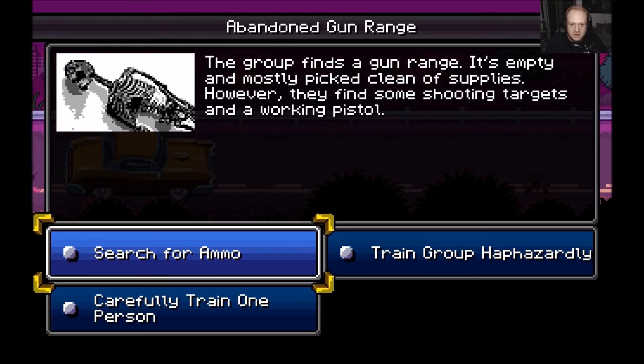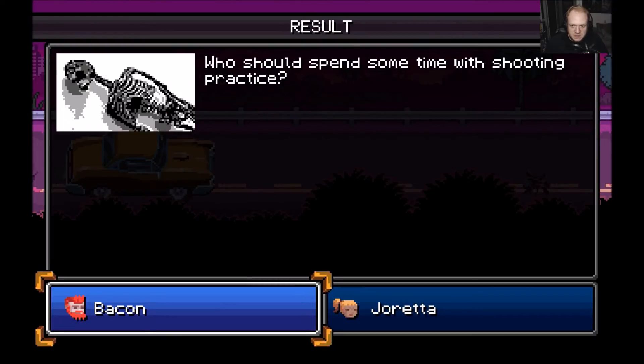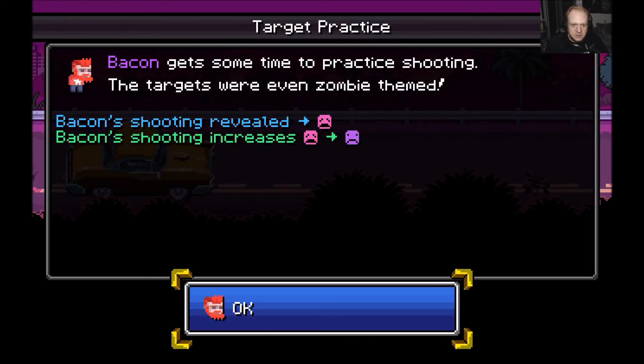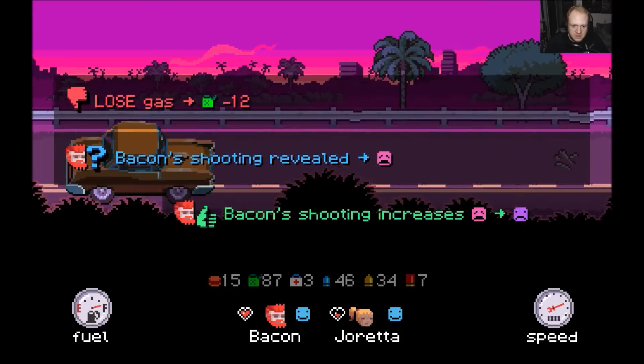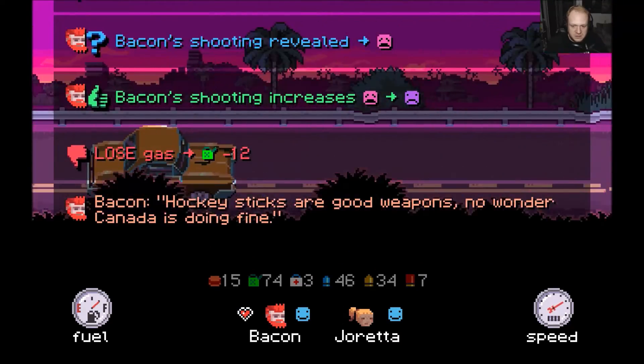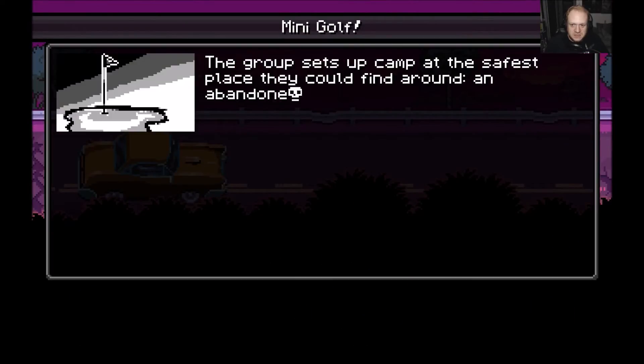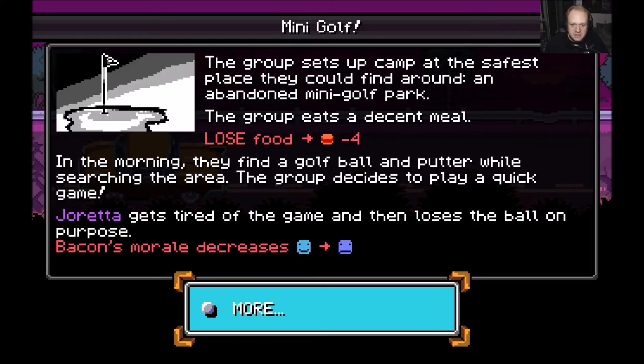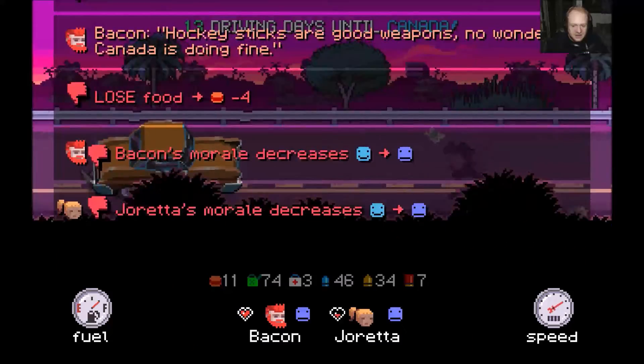The group finds a gun range — it's empty and mostly clean of supplies. However, they find some targets and a working pistol. Bacon gets some time to practice shooting; the targets were even zombie-themed. Much better. Bacon, hockey sticks are good weapons — no wonder Canada is doing fine. The group sets up camp at an abandoned mini golf park, eats a decent meal, but Joanna gets tired and loses the golf ball on purpose. Joanna's morale decreased — pretty funny stuff.